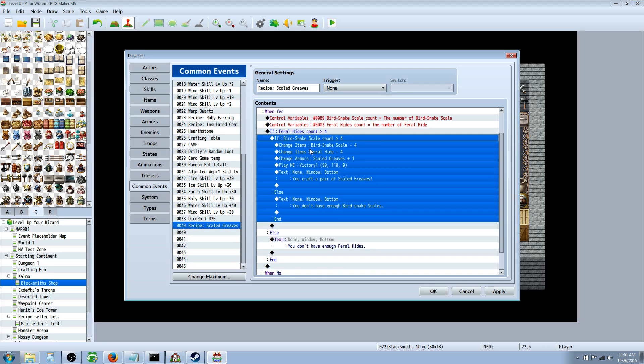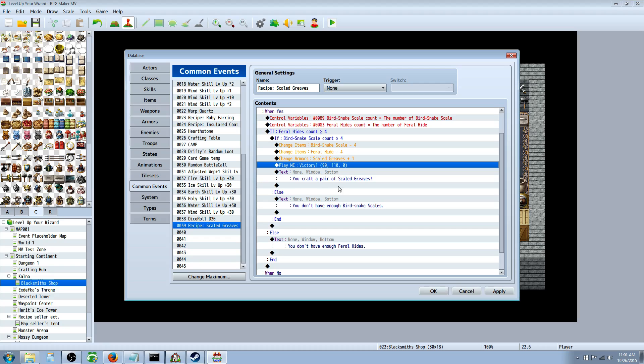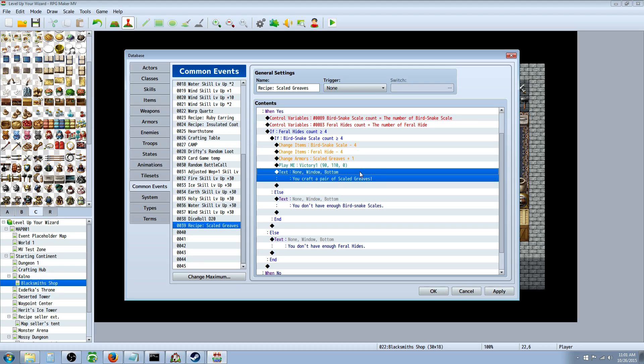If they have all the items, remove the items they're consuming. So if they have more than four feral hides and more than four bird scales, take those four of each and award the scaled greaves. Then play a sound effect — victory — and give the player some text so they know they crafted that item. And that's basically it — a really simple crafting system.